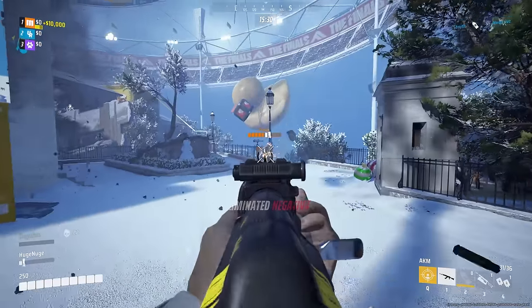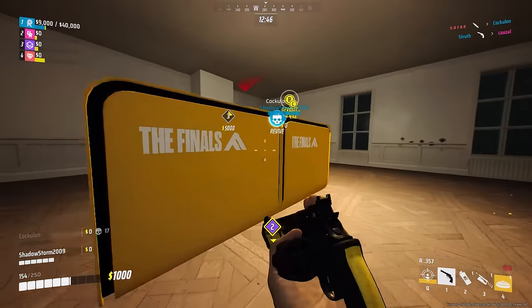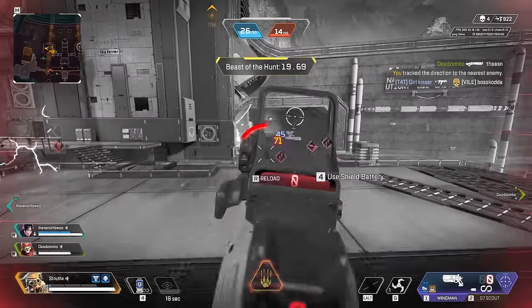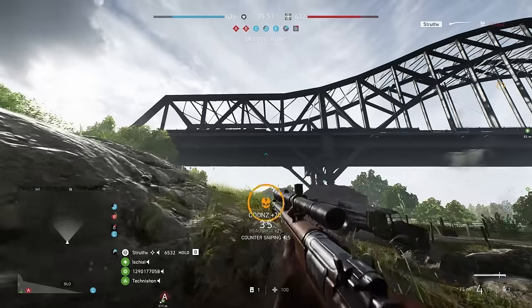To quickly summarize their usefulness: flick shots allow us to start doing damage as quickly as possible, effectively improving our time to kill. And they allow us to hit evasive targets that would otherwise be extremely difficult to follow. Now that we know why they're used, how are they actually performed?